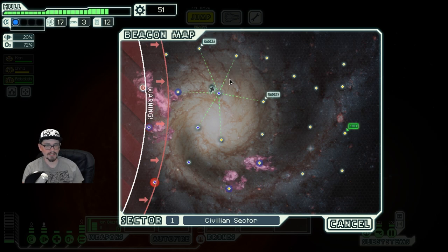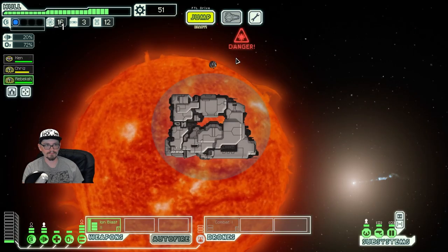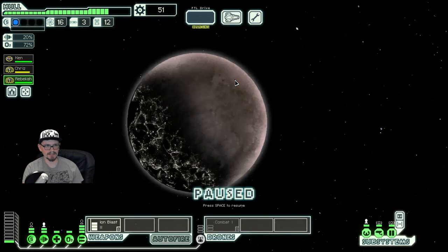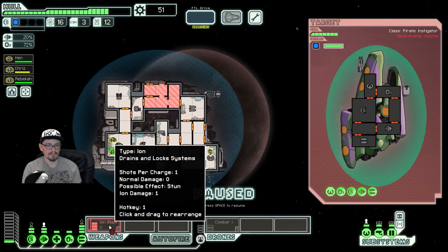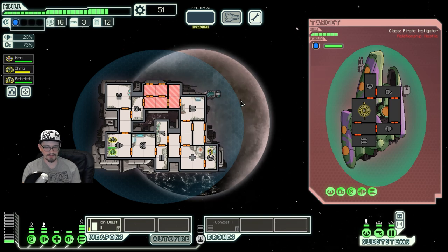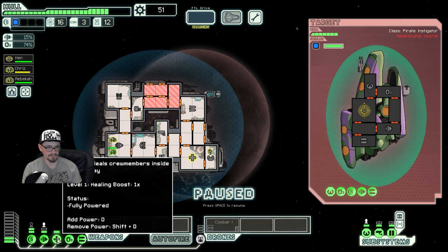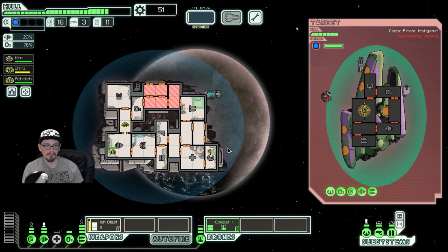I'm going to try to circle around to this store, just because we don't really have enough scrap for anything super worthwhile compared to having a second level of shields. Fun fact: ion weapons do double damage to Zoltan shields, which is kind of sick — assuming they hit, which would be a plus.